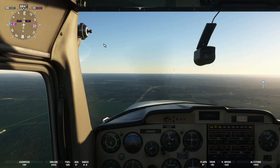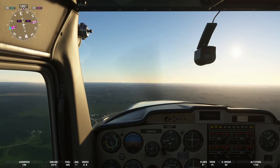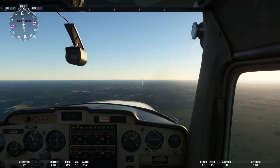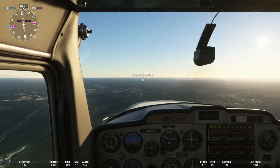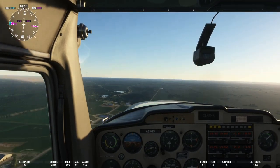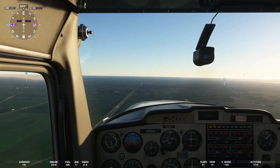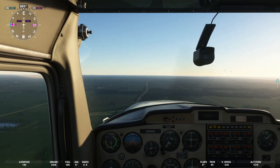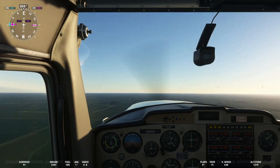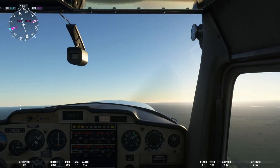Five for Cessna x-ray gulf sierra. Chicago Center, Cessna alpha sierra x-ray gulf sierra, 2,000 feet. Envoy 399, contact Chicago Center on 135 decimal 6, good day. Cessna alpha sierra x-ray gulf sierra, Chicago Center, altimeter 29 decimal 92, continue as planned. Cessna x-ray gulf sierra, contact Chicago Center on 123.75. Chicago Center, Cessna alpha sierra x-ray gulf sierra, 1,800 feet. Altimeter 29 decimal 92, continue as planned.